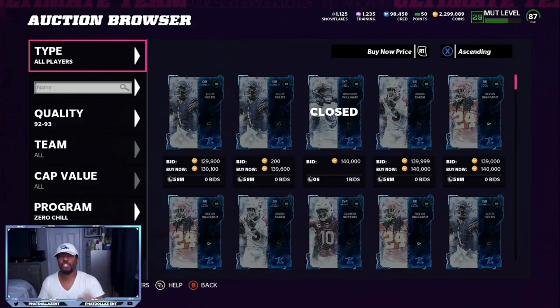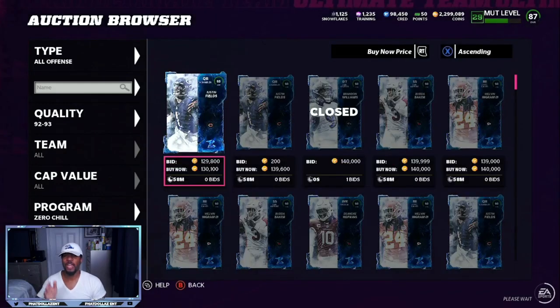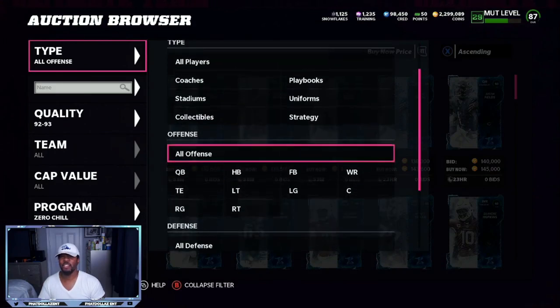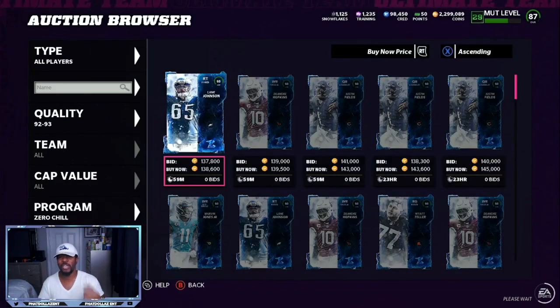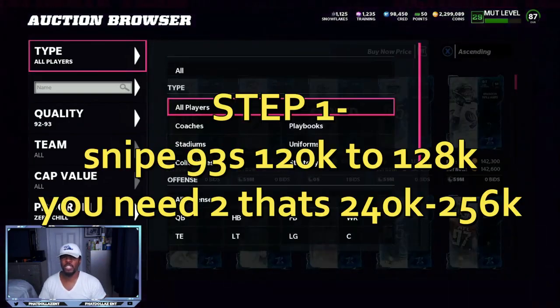My Richard Sherman method is up and running again. Also, you can go back and buy players for super cheap if you sold off your team in the past 48 hours like I told you. So 92, 93 overall Zero Chill players are going for stupid, crazy amounts. You can get snipes for 117, 118, 120k. 130k is real good today because now Richard Sherman is selling over 300k again, plus his power-up.